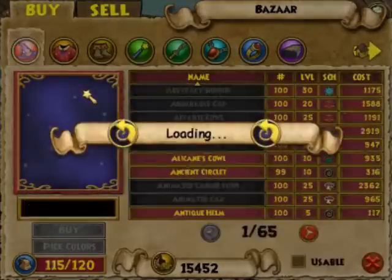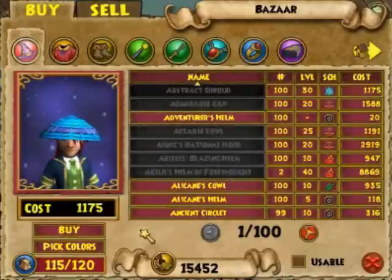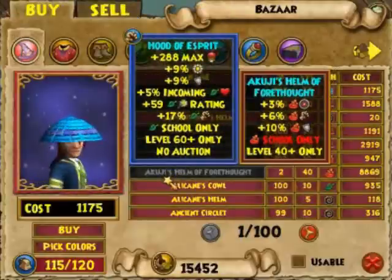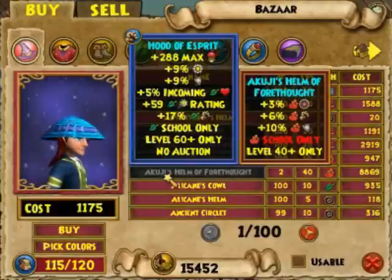Now when I first click X it takes a little bit of time to load, and the reason why is because it loaded every piece of equipment that I can buy but may not necessarily be able to use. Like this hat for instance — it's for fire school, and I'm life. Derp.